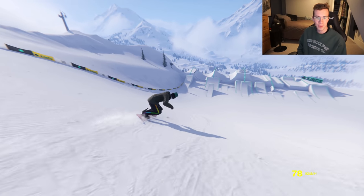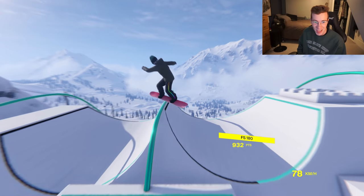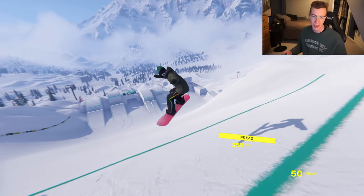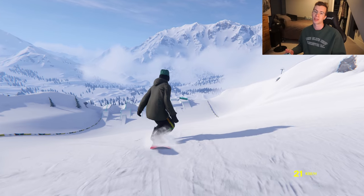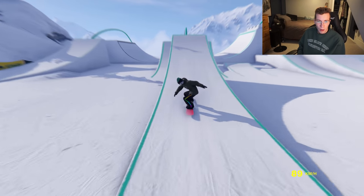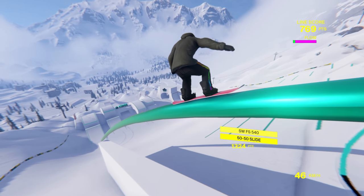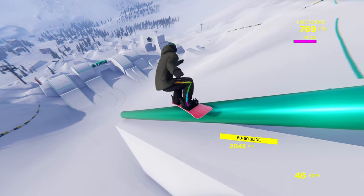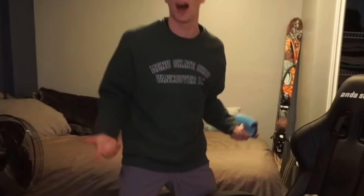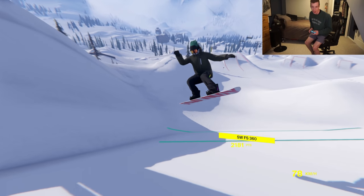It's difficult to get 50-50s because you need to line up that jib feature perfectly. There are no magnets in this game, so your character doesn't naturally gravitate to the jib itself - you have to line it up perfectly. Cab five 50-50, keep it together, 360 out. It was off-axis by 40 but I'm gonna take it.